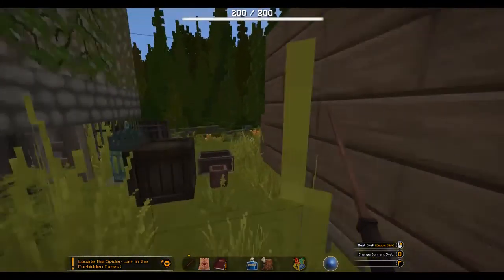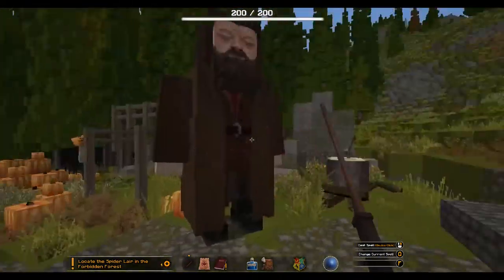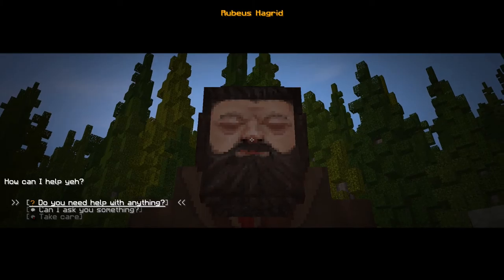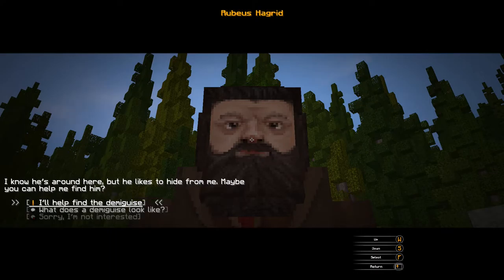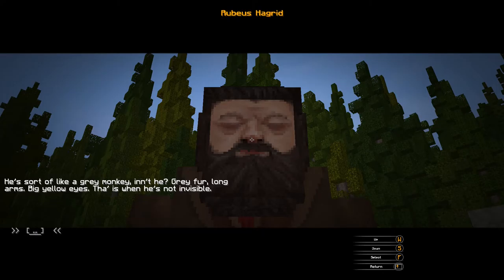Hello, do you need help with anything? As a matter of fact, there is something you could look for me. I'm looking after the demiguise — looking after a demiguise can be tough when you can't see the blooming thing. The demiguise is only visible... I know, and they can see the bloody feature, makes them very difficult to catch. He's around here but he likes to hide from me. Maybe you can help me find him? He's sort of like a gray monkey — gray fur, long arms, big yellow eyes — that is, when he's not invisible.